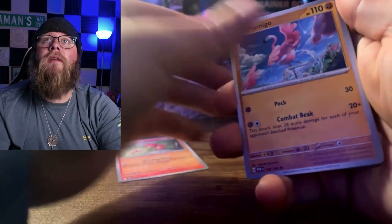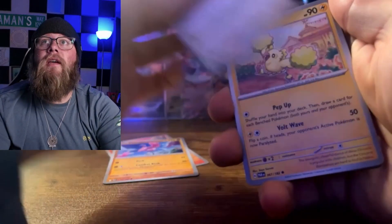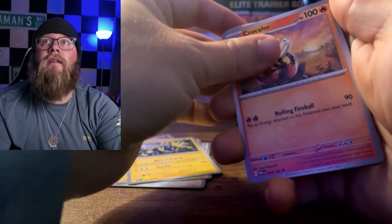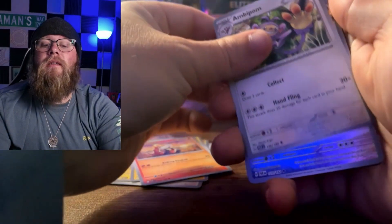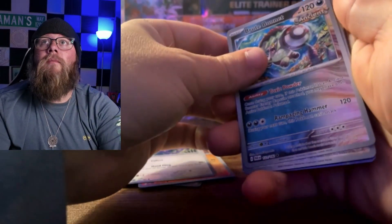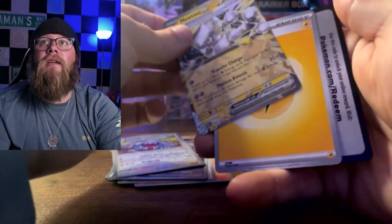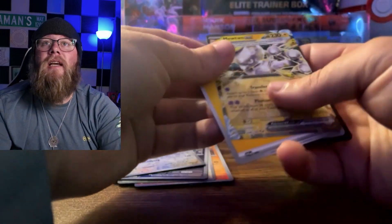Magby. Last pack. Can we get that alternate artwork of any kind? Can we get at least one more hit? Root Bonnet, Explode, there's the Mewtwo EX — and that's going to be our last hit of the ETB. No alt art, but we did get that sweet Tulip full art, and we'll take it.